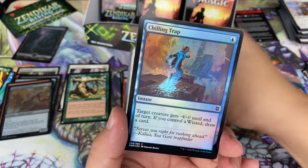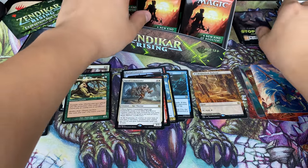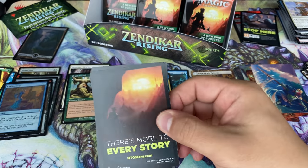Another warrior rare. Chilling Trap. And what is this? This is just literally an ad card — really? You're going to put a straight-up ad card in these? Come on, give us more of the list.